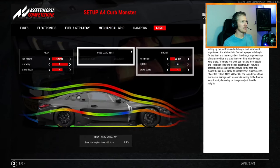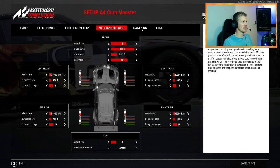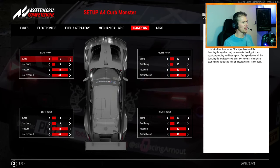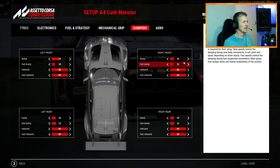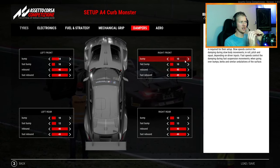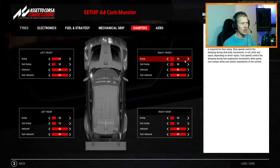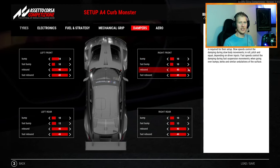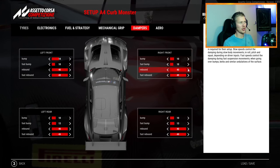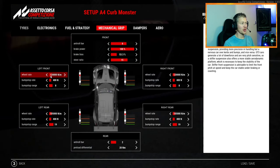These changes really worked well and it's not more difficult than that. You can also increase the bump settings a little bit — that changes how fast the wheel goes into the car. A little more bump means the car will jump a little more, which can be beneficial to get rid of bottoming out on curbs. When the wheel rates are on the low side, I believe it's better for curbs as well.